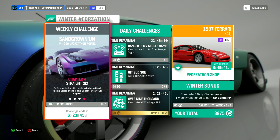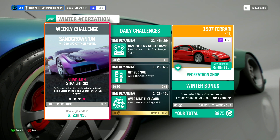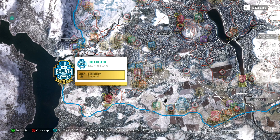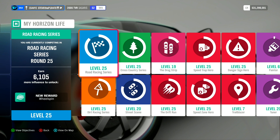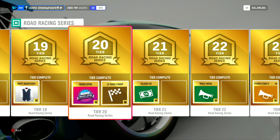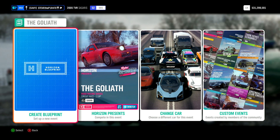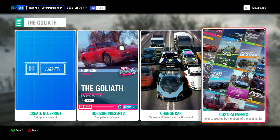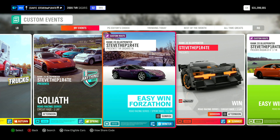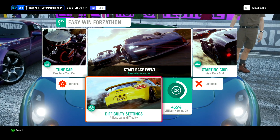Chapter 4: Straight Six. Go for a white-knuckle ride by winning a road racing series event in the Goliath in your TVR Cigaris. The Goliath can be found right here on the map, and to unlock it you need to reach level 20 of the road racing series in Horizon Life. You can blueprint your own Goliath event if you want to — just remember to use the TVR Cigaris and set the driver difficulty to something where you know you can win. Or to get this done even quicker, add me as a friend on Xbox and select custom events, where under Friends and Followed you will find this event called Easy Win Forzathon. You don't need to worry about changing any difficulty settings for this one — you're going to win this one anyway.